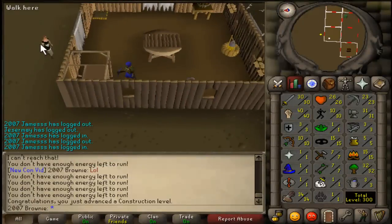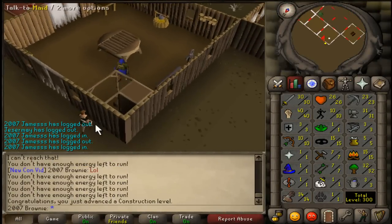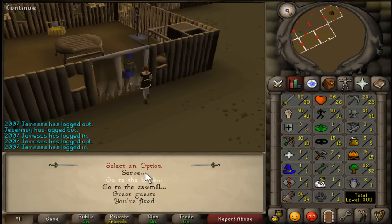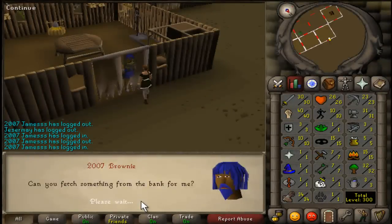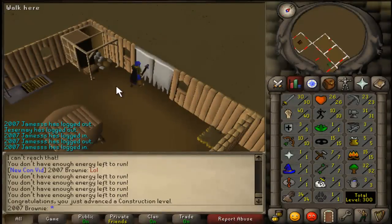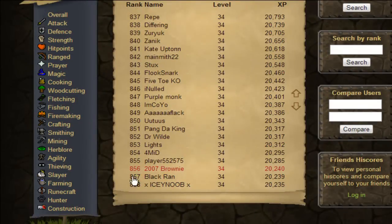Just kind of getting my next load — that's what she said. Anyway, range of totals — nice. Go to the bank. I'm going to show you what rank I am in the hiscores. I'm actually quite high now. At the moment I'm ranked 856, which is actually pretty good considering I only started today.